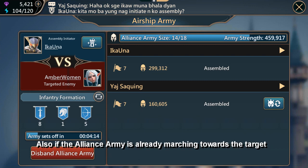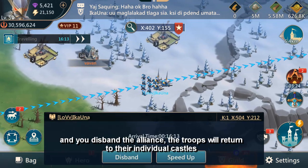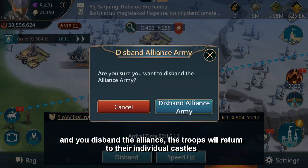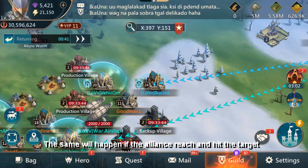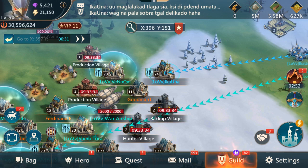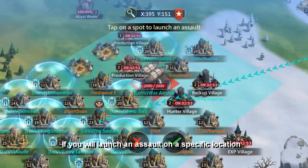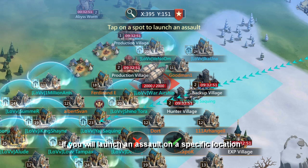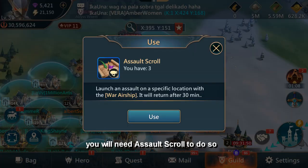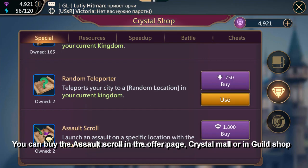If the Alliance army is already marching towards the target and you disband the Alliance, the troops will return to their individual castles. The same will happen if the Alliance reaches and hits the target. If you will launch an assault on a specific location, you will need an assault scroll to do so. You can buy the assault scroll in the upper page crystal mall or in the guild shop.